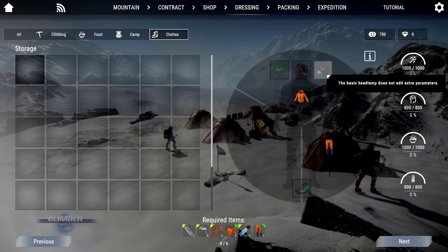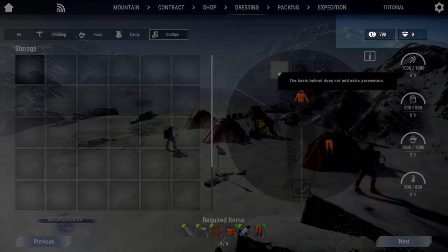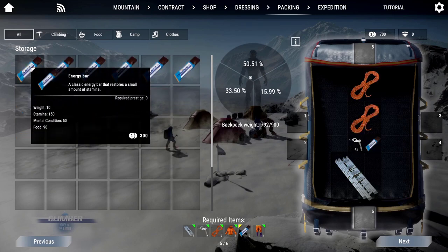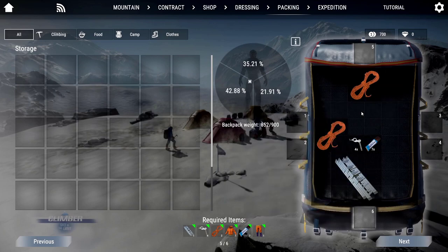The game has a prestige and money system. You earn this from companies that sponsor you before each climb. With money you can buy or improve the equipment you need to climb the mountain — I can say that the game has every piece of gear that a mountain climb needs.